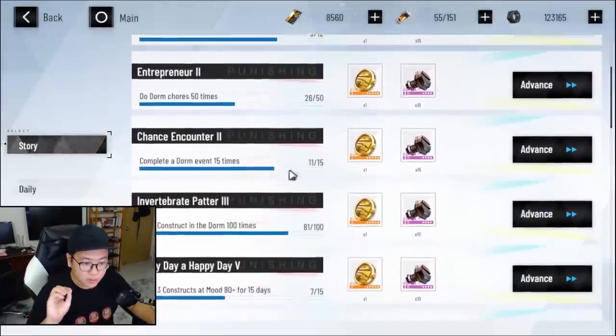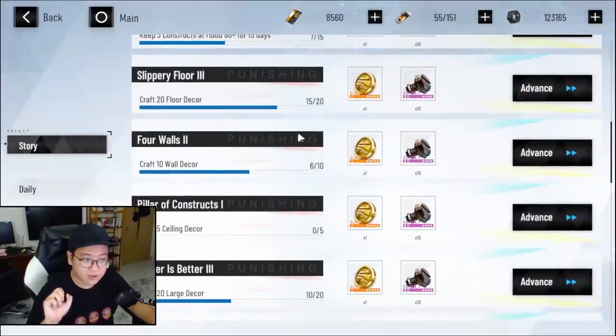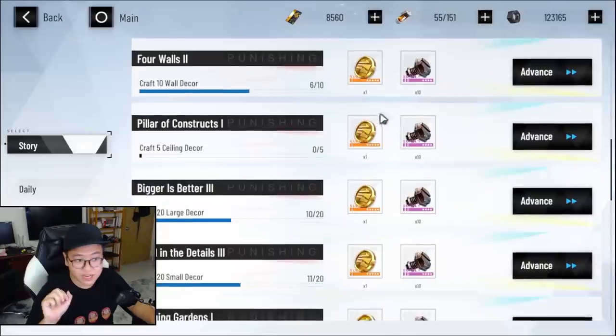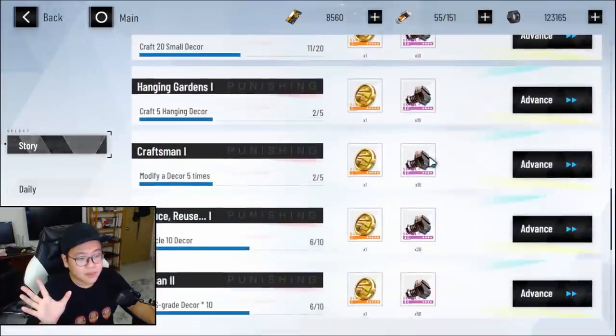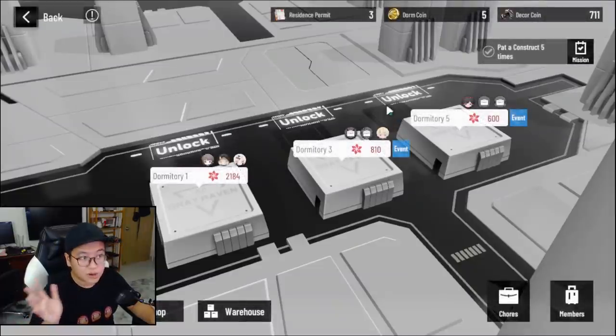If you want to do more, you can look at some of the lower missions where you have to craft floors or walls if you need one extra coin. But you don't really have to do it. Just do your dailies and you're going to accumulate enough to unlock more stuff.